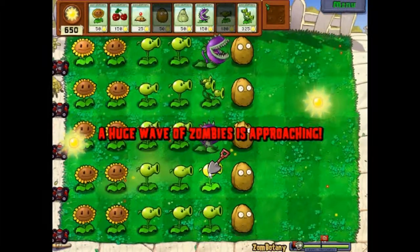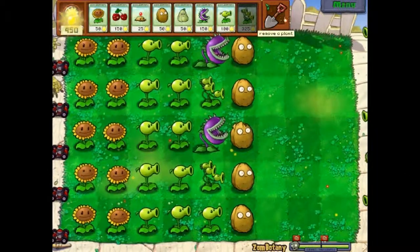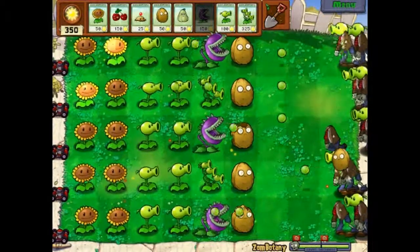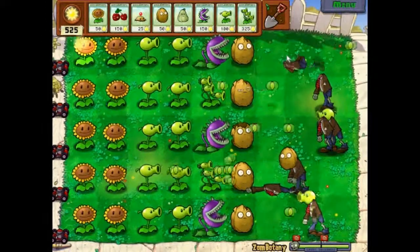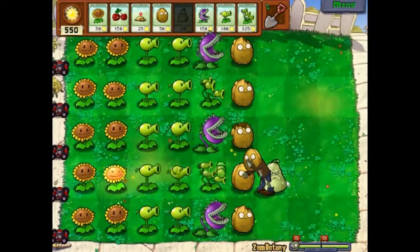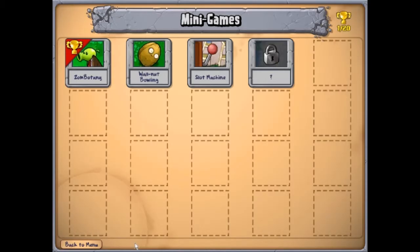I feel a sneeze coming on — excuse me. See, with these two three-peters here covering three lanes, every other lane I can just put a chomper instead, which may be a better idea to take care of any more problematic zombies. Each one of these lanes has effectively three times the firepower. Squash him — bam! And you get a trophy, and when you get a trophy you get a gem, a diamond. I remember when I was so excited to get a diamond in the actual adventure; you get one just from beating the minigame.